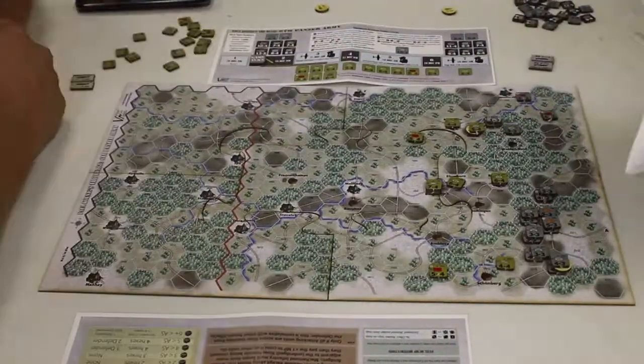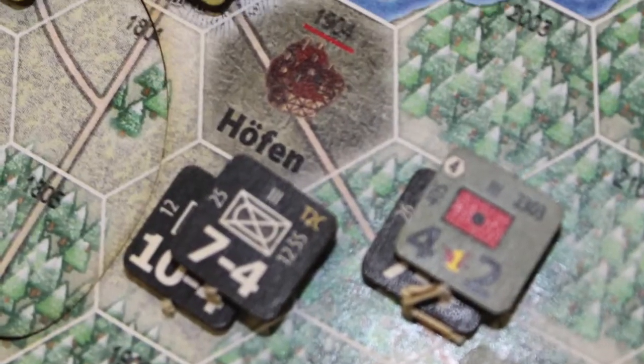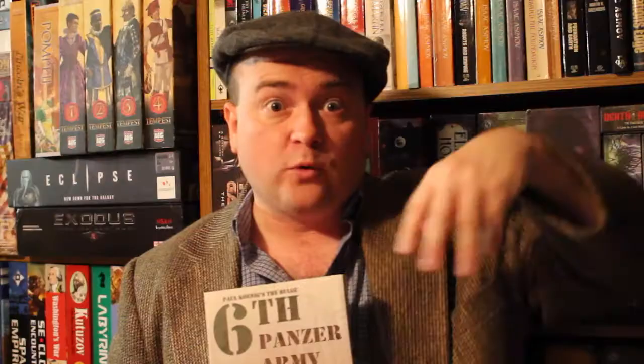When I first read through the rules, I got the impression the Germans had the advantage — coming out strong, crushing the Americans. But when you actually play, you realize the Americans probably have the advantage; they're playing for time. If they can hold the Germans back long enough, they'll win or at least not fail too badly. The Americans need to maneuver the Germans into choke points, which is achievable because German heavy tanks can't move through forests and must stick to roads — that's where the Americans can slow or stop them altogether.